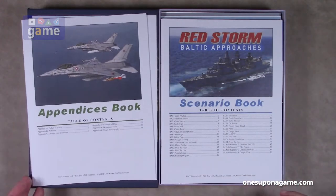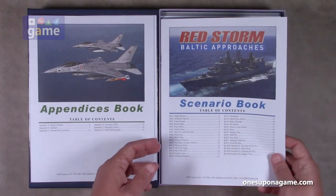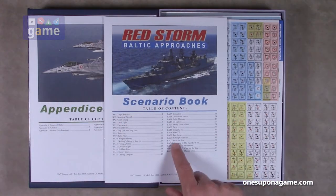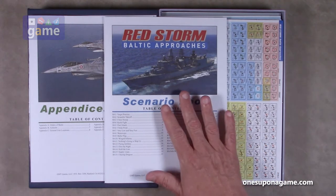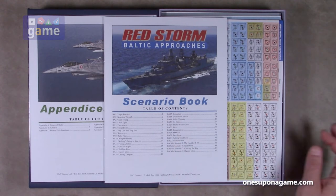So now we've got the scenario book. Here we've got a lot of scenarios — they're labeled BA for Baltic Approaches. This book is 48 pages, and there are 25 individual scenarios. It looks like a couple of campaigns, possibly BAC1 and BAC2, and then four more solo scenarios. So you can play solo. There is a solo set of rules in the base game, and going by the numbering, the base game included four scenarios and this includes four more.